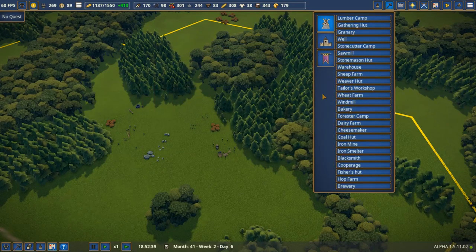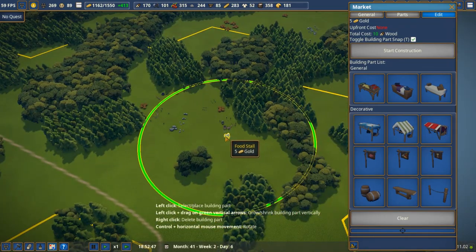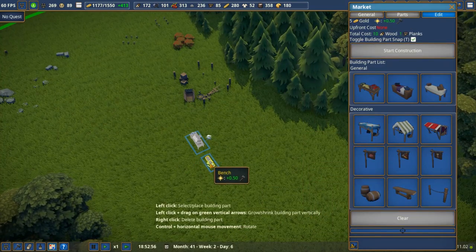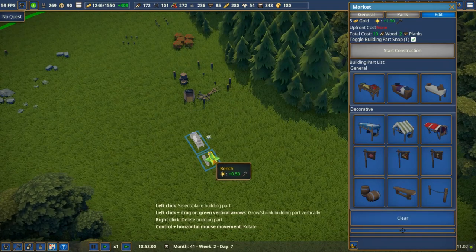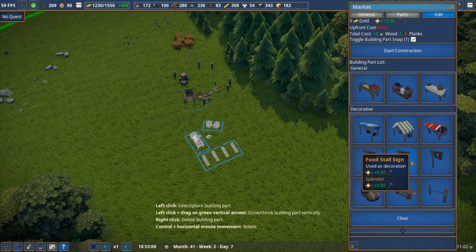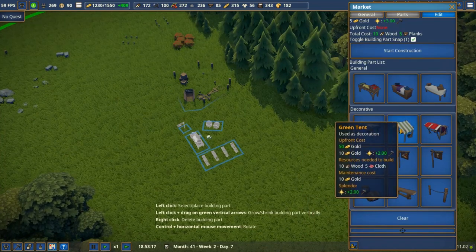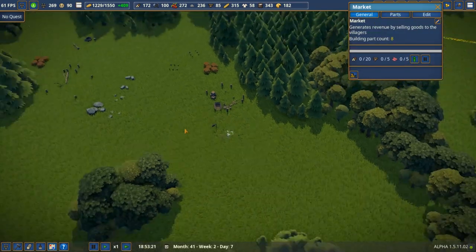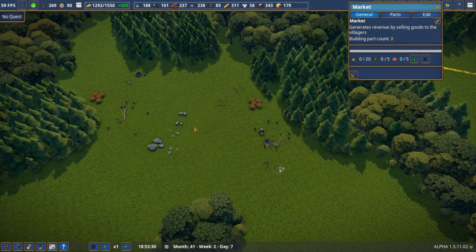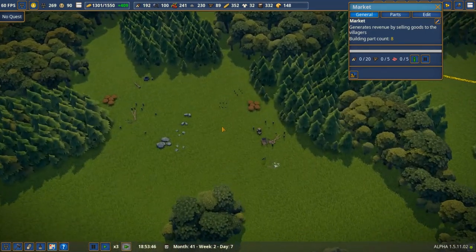Now we're going to focus on making sure villagers in this area can actually get fed without running halfway across the map. Any of these little hubs I always build somewhere for them to eat. This is pretty much my standard market build — some veggies, barrels, a little food sign, and because I've got cloth, a little shroud on top. This is stage one of my little hub, and you should be able to do this at whatever tech level you're at.